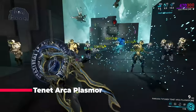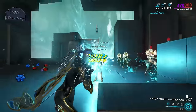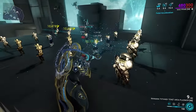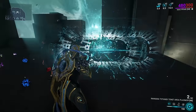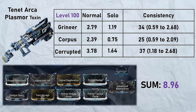Tenet Arca Plasmor: if I count this weapon as a single target weapon due to the fact that it cannot headshot, it will really look bad — but I'm going to consider this weapon as an honorary six-meter radius AOE weapon with no fall-off, and that is when you can see what this weapon really can do. It is certainly a beast.